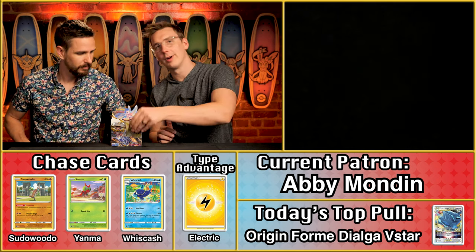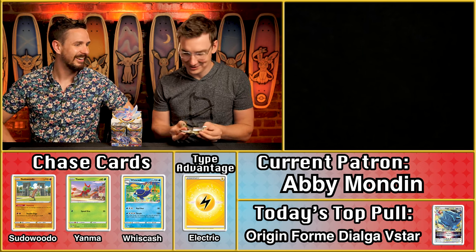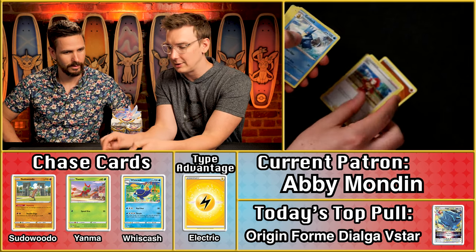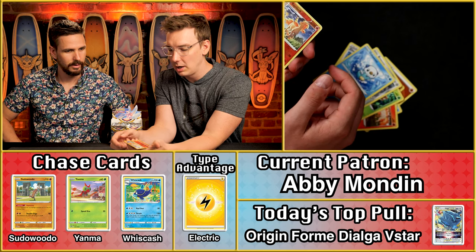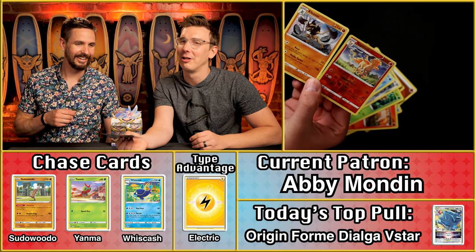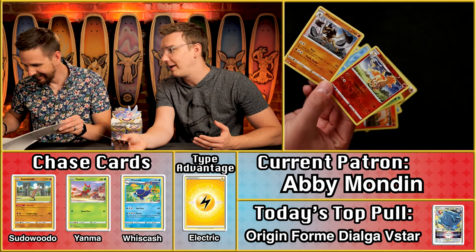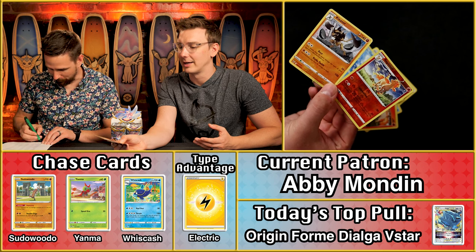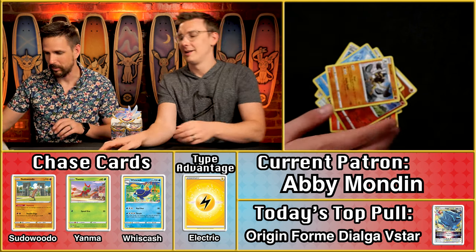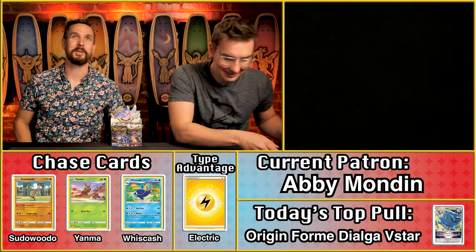Abby Mondin — no multiplier on the energy, sadly. We have Zissou, Golduck, Rufflet, Tonyta — and a double star card — Cleaver. All of the Cleavers feel like they should be worth more, but this one's worth a mighty nine cents. It's going to be a two-point pack for Abby.